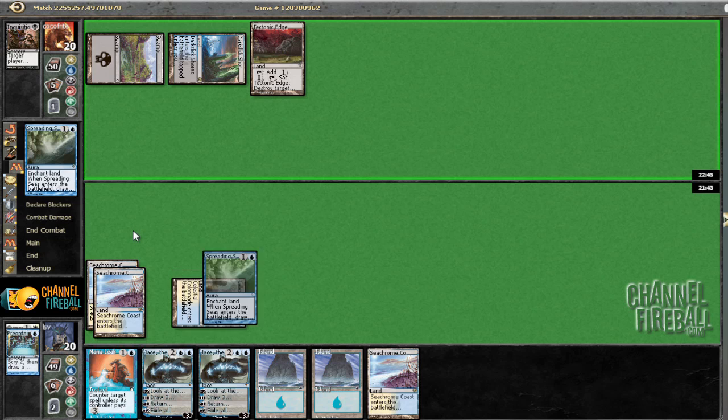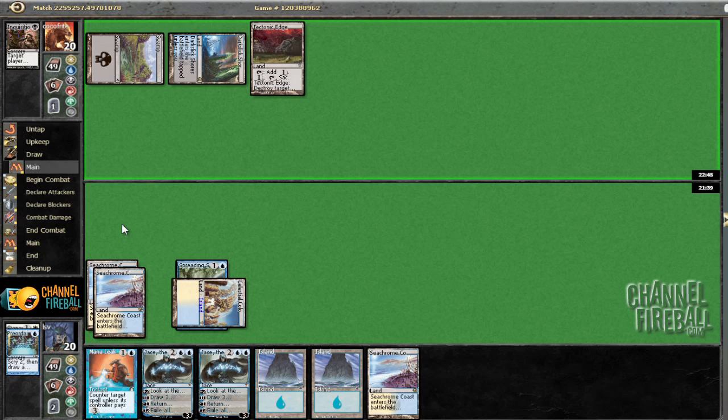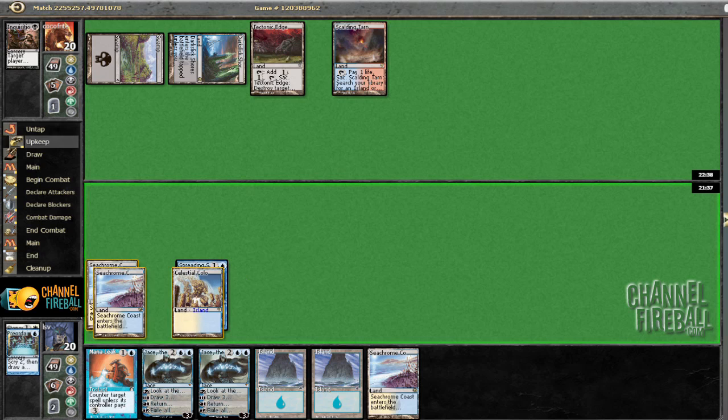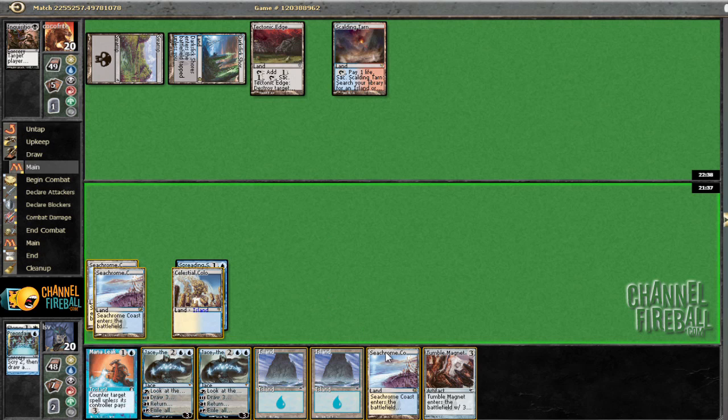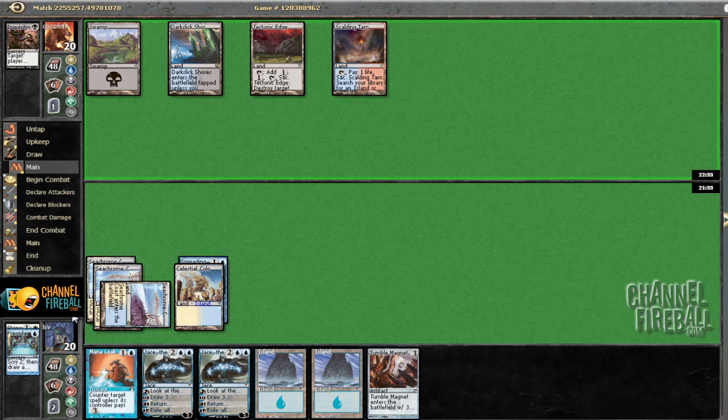Tapping out for something — Spreading Seas on the Colonnade. Does not bother me, even though maybe he's trying to hit a blue land here. I figure if I mana leak the Seas and he goes land-go and then mana leaks my Jace, that's pretty bad for me. So I think it's greedy to mana leak there, especially since the Spreading Seas really just doesn't do anything. It gives you a Colonnade, but not a big deal.